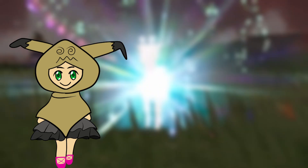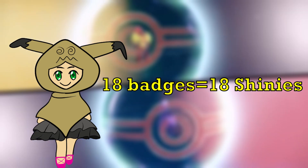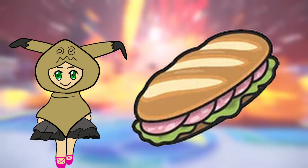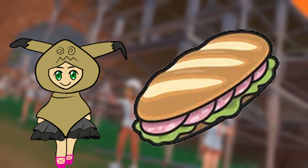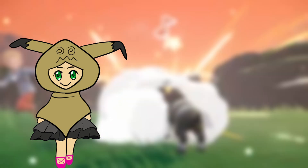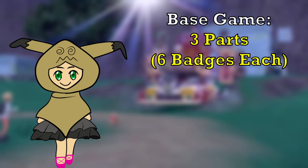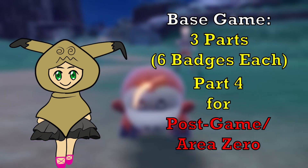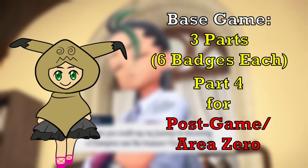Remember, the Titan Battles and Team Star Bases count as badges too, so there's 18 in the base game alone. All of this hunting will be done using the Power of Sparkling Sandwiches — not full odds, but I won't have my usual shiny charm, so it's a bit more challenging. The base game will be broken into three parts of six badges each, and a fourth part for the Area Zero endgame, where viewers can comment to help me decide which two members of every video's team make it to the postgame.